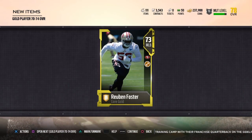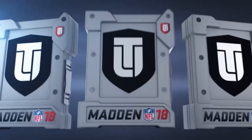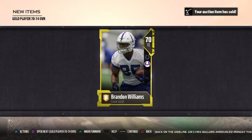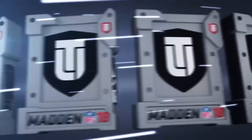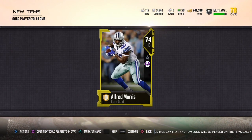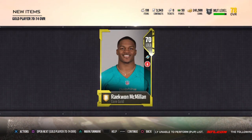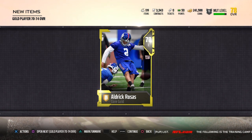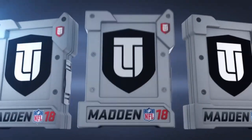We want the big name teams, so 49ers — no thanks. Jaguars — once again no thank you. We're looking for the Colts — no, that's not who we're looking for. The main teams that you want are the Cowboys, Broncos, and Raiders. We just got a Cowboys player right there. We also want the Patriots — those are the main teams you want.